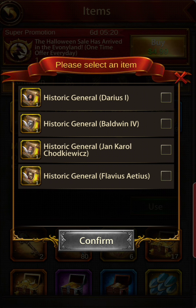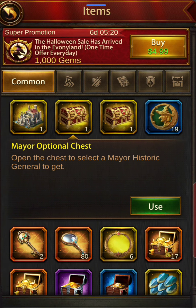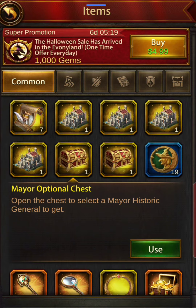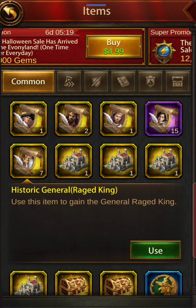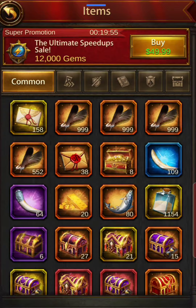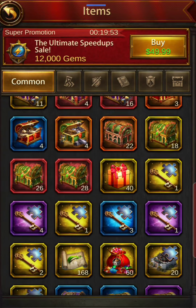You can get more generals here — you can get John Carl since he already has Baldwin, so you can get at least two stars on that. There are two boxes here where you can get Baldwin or John Carl — I'd probably do John Carl because of the siege debuffs. There are two boxes here and it hasn't been opened yet, which is surprising.